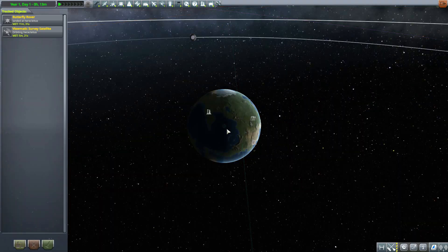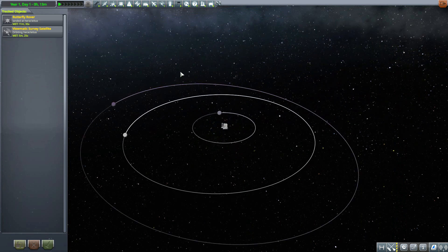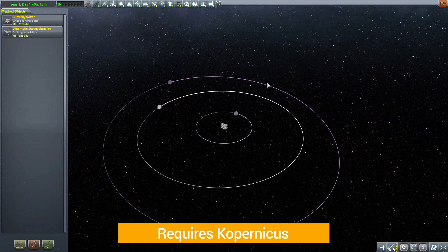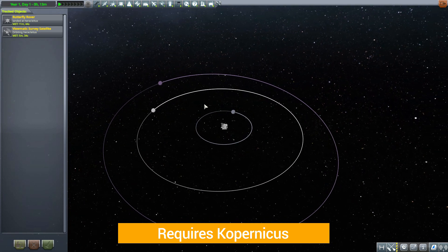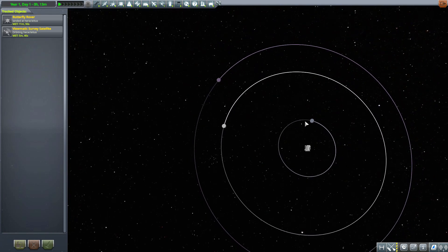I do need to mention a dependency here — this is of course a planet, or really more of a moon pack. You are going to be required to have Copernicus installed for this to function. With that installed, you'll get our lovely new moon of Heraclitus.